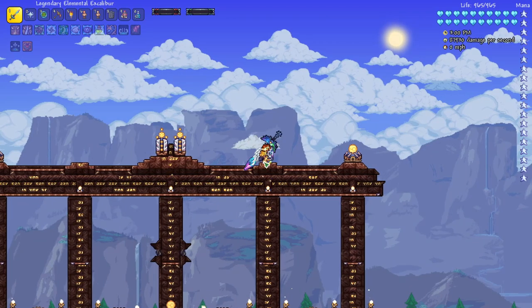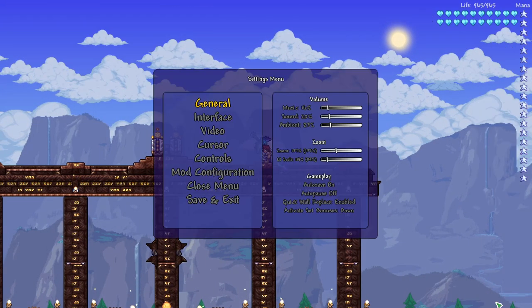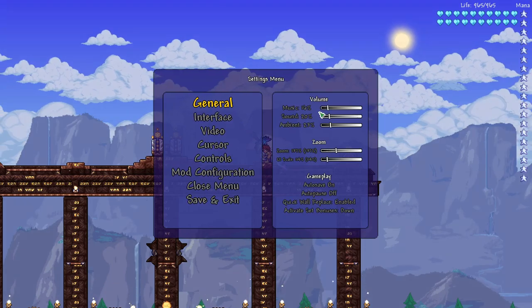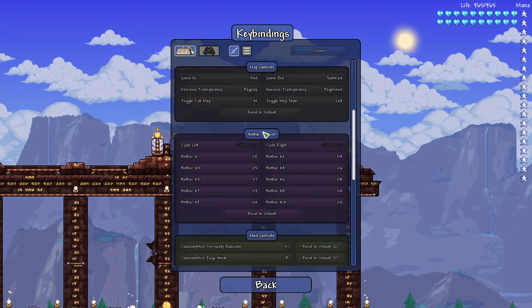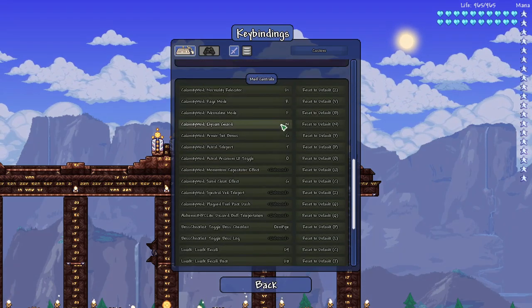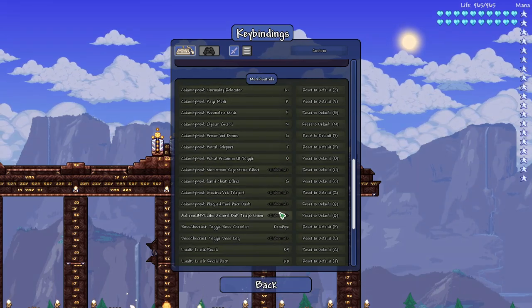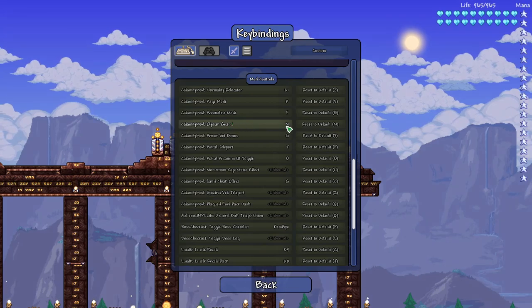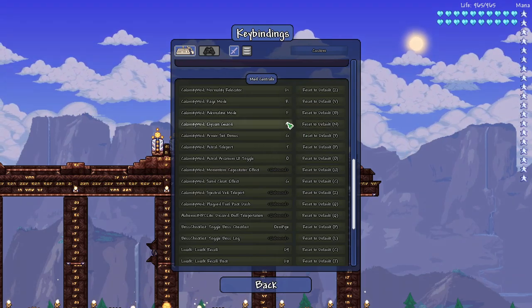A lot of people ask about how to set key bindings for modded items, so let me show you how to do that quickly. Just go to the general settings menu, then go to Controls, just like you're doing key bindings for normal stuff. Go down to Mod Controls and it's got all the different mod controls right there — Rage, Adrenaline, Elysian Guard. The Elysian Guard is defaulted to N, but you can change it to any button you'd like.